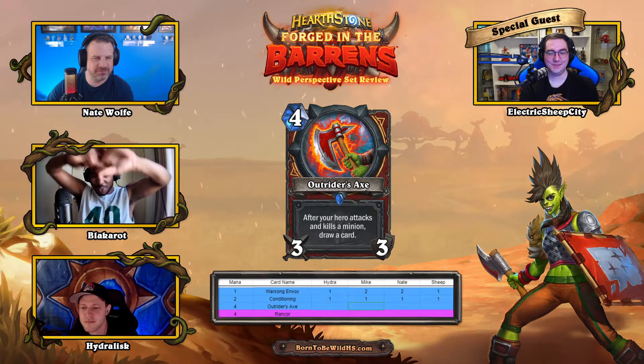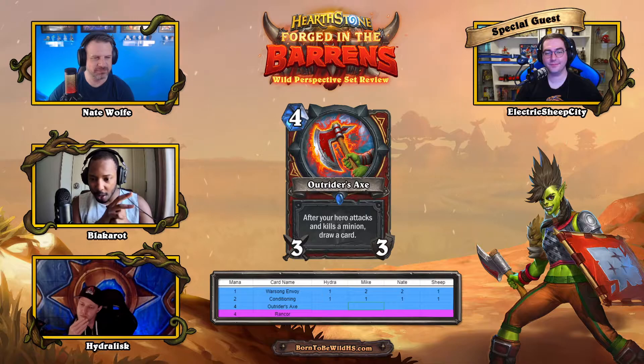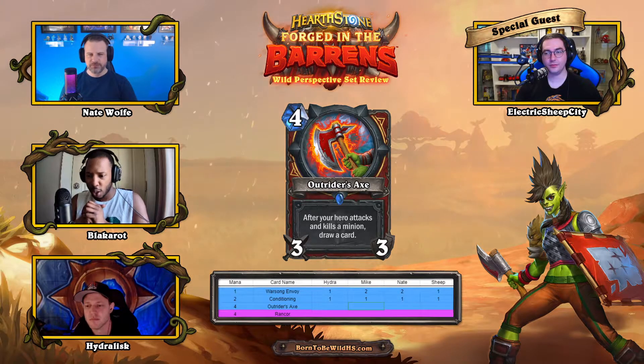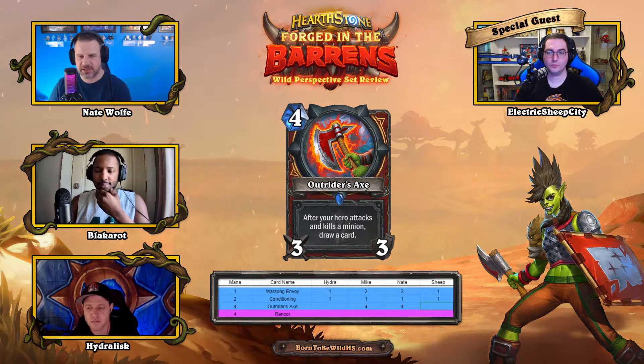Now the panel starts hitting three- and four-star cards. Outriders' Axe: a four-mana, three-attack, three-durability rare weapon. After your hero attacks and kills a minion, draw a card. Mike gives it four stars — three durability means you potentially draw three cards, and it can go face or kill minions. He sees zero downside.